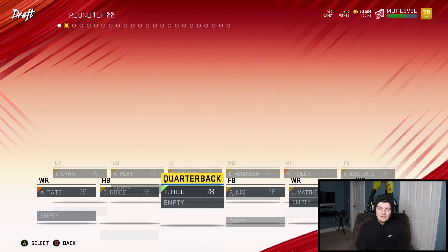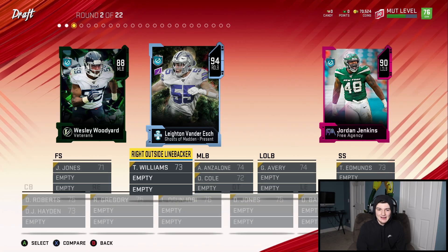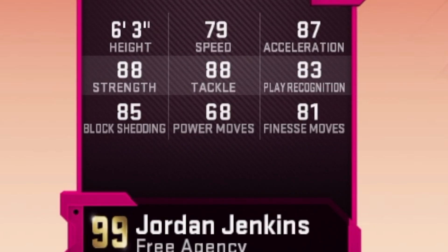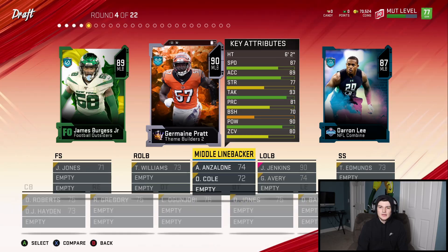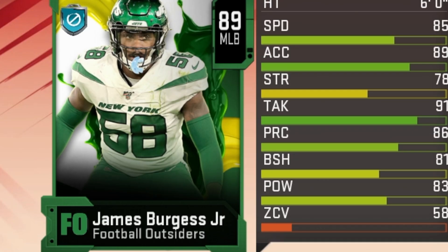From now on we have to draft the slowest player in every round. We start off with our halfback round and we're stuck with Kyle Juszczyk. Oh my god, that is tough. We might not end up with a halfback — there's a linebacker around here with 79 speed. Another linebacker round, we got 85 speed James Burgess Jr. I don't know who that is but 85 speed as a middle linebacker could be my user.